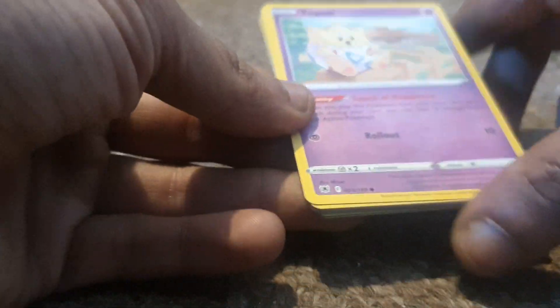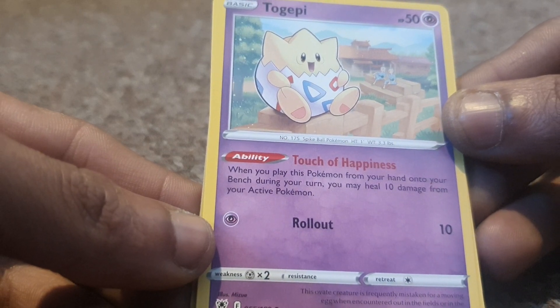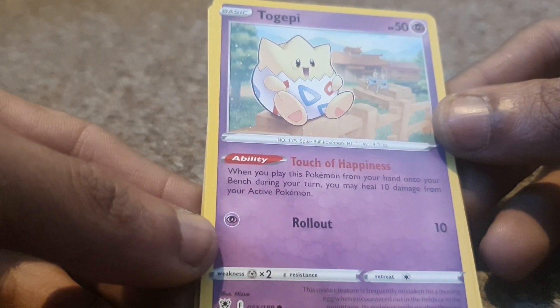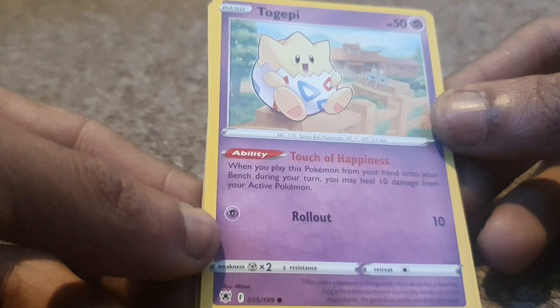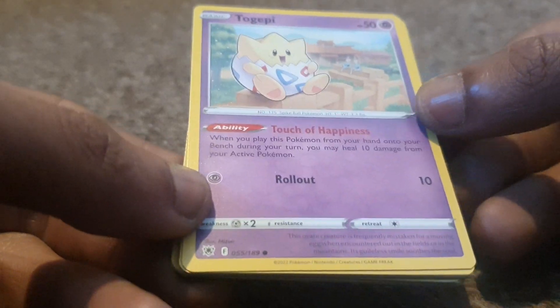Starting this off we have Togepi, having 50 health points, being a Psychic type Pokémon with a dex entry of 175, being a Spike Ball Pokémon from Generation 2. It has the ability Touch of Happiness — when you play this Pokémon from your hand onto your bench during your turn, you may heal 10 damage from your active Pokémon — and a move of Rollout.